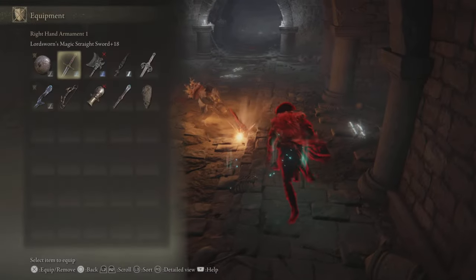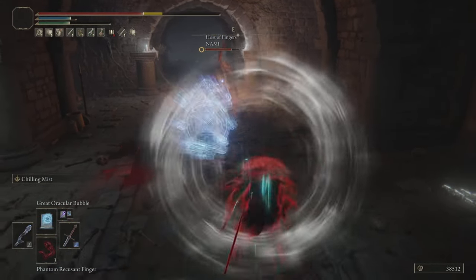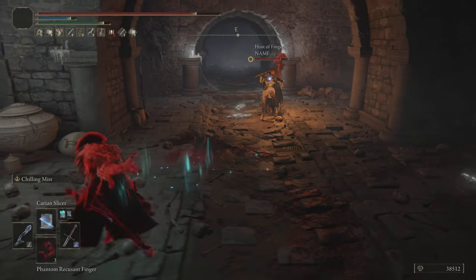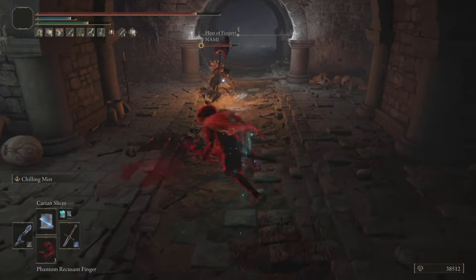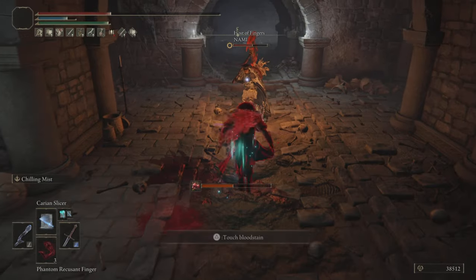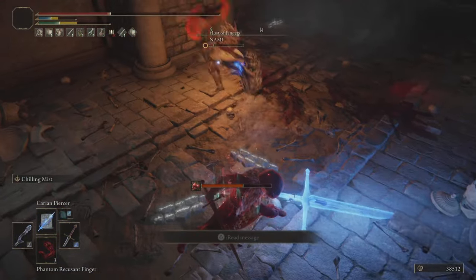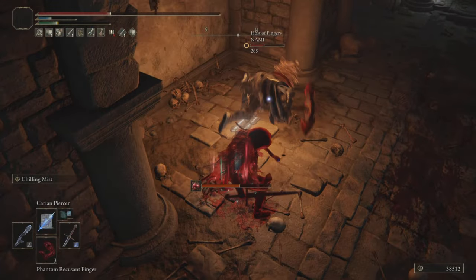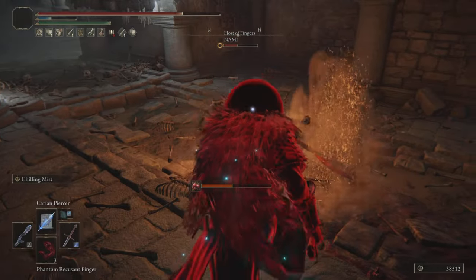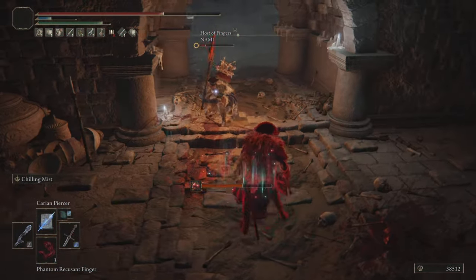Weapons-wise, I've got the Lordsworn's Straight Sword — of course I do, I'm Saint Riot, hello. I've also got the Serpent Bow because we're an arcane build, so why not. I've got an Occult Clayman's Harpoon that I'll pull out every once in a while. But for the most part it's just the Lordsworn's Straight Sword and the Albinauric Staff. I've also got a shield for parries. As you can see there, I missed that Carrion Piercer — they dodged it — but because of latency it still hit on my screen, which means I still got the benefit of that buff. The buff still procced on Carrion Piercer, which was nice.